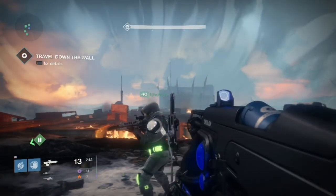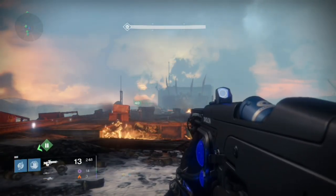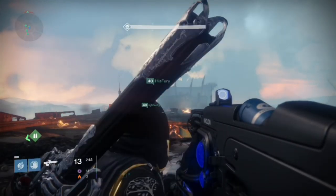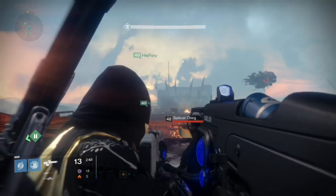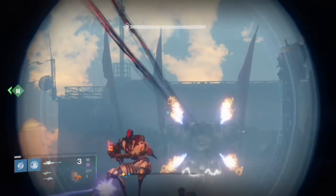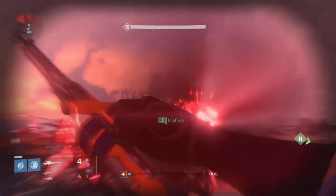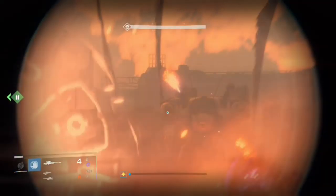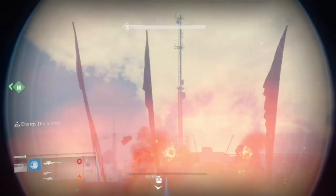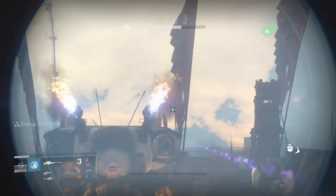Step number one is move towards it, and it's going to start the fight. I highly recommend having some players focused on killing the Dregs, and the other players focused on sniping the turrets on the Siege Engine. Now, remember, if you shoot the Dregs in the head, it's going to spawn those red Axion Bolt damage dealers. If you can, use grenades, use your super, use rockets — but shooting them in the head can cause them to really overwhelm you with damage here, so try your best not to.